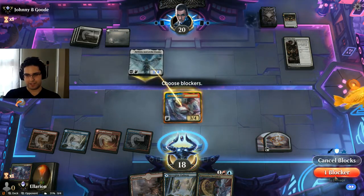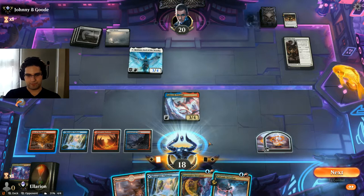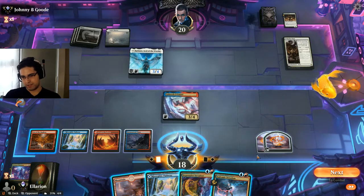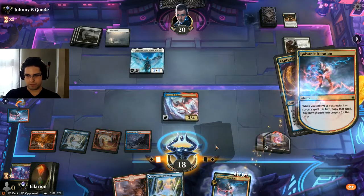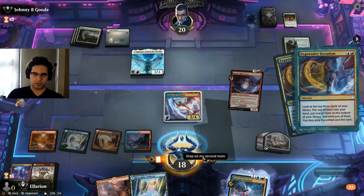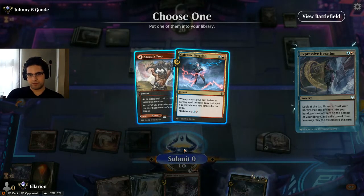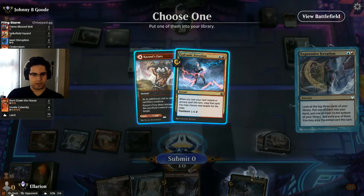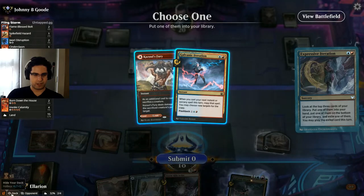I guess they might as well bluff it, but I don't think there's any spell they're playing for one mana that gives plus one, plus one. I think I'm gonna iterate this. We don't have anything else going for us; we want to make sure we hit something good. Definitely the Storm Kiln. I guess we can play the Cazoul's Fury as a land. Or we could Galvanic a two-damage removal spell if we hit one off the next one — just a Flame Blessed Bolt. That's not super likely. Let's just take the Fury.